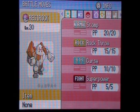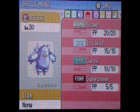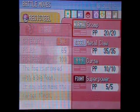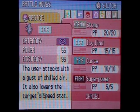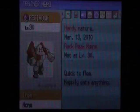They actually come with Stomp, Rock Throw, Curse, and Super Power. The only difference you notice is Rock Throw, Icy Wind, and Metal Claw. You see those? This is basic stuff.